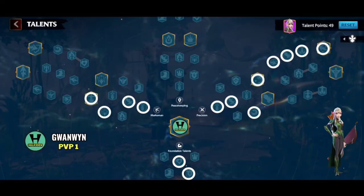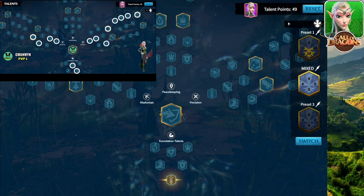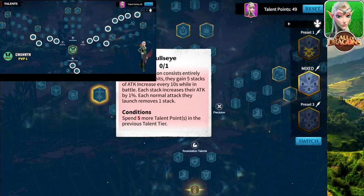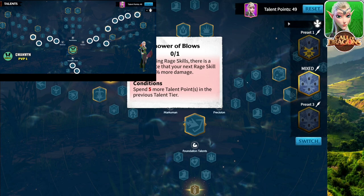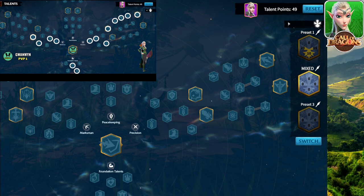Talent tree number four is going to be full precision and then half marksman — this one is for PVP. Starting off, you go attack, defense, health, and you can pick the marksman node if you like. In the marksman area we have attack, attack, skill damage, and then pick this node for PVP. I try not to take the rage skill node for PVP because some players run away when you try to hit them, so you won't get that many rage skills — this other one I think will be more useful. Going over to precision, we have this node, more attack, counter-attack which is necessary for the open field.